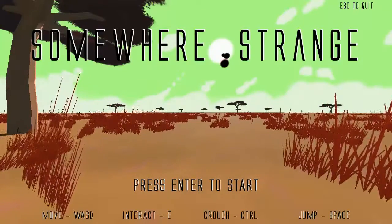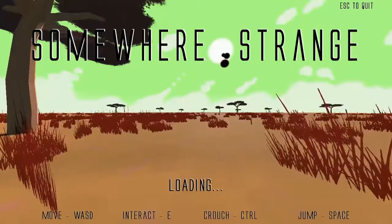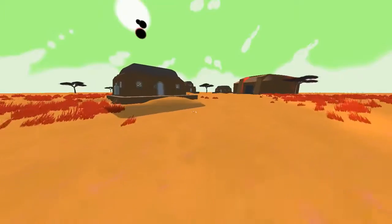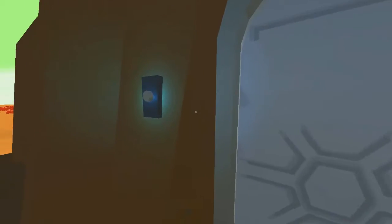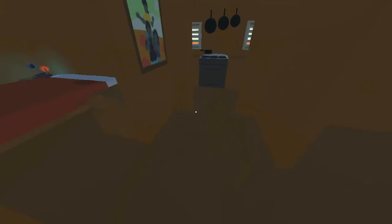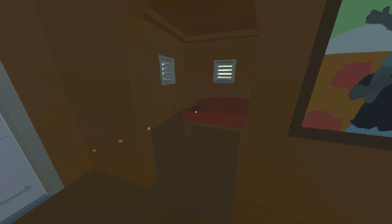Typical basic controls. Let's press enter to start. That's loud. These controls are a little weird — I'm moving a bit farther forward than I intend to, like I keep drifting forward a bit after I stop moving.